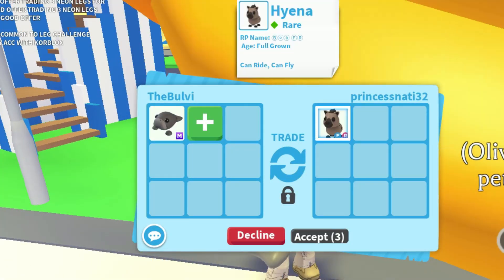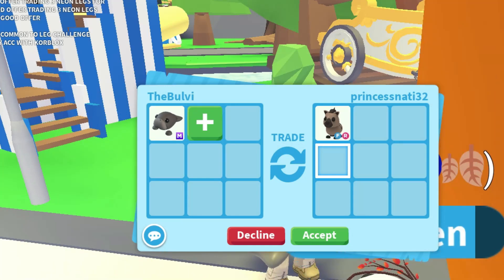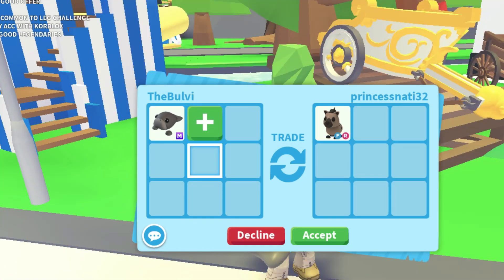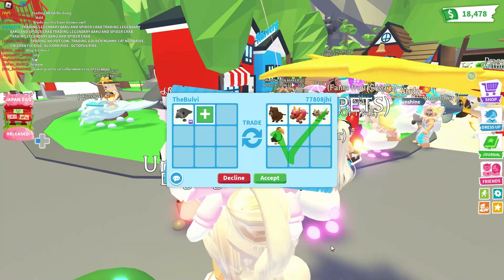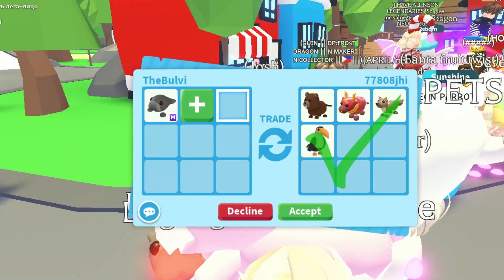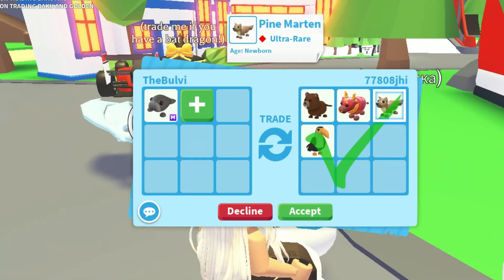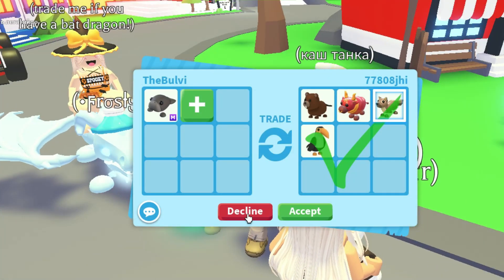Princess Nanny is actually offering a hyena rare — it's full grown. The name is Bob Fly Ride. And 7808 is offering a bunch of random pets — some rare, some ultras, some not in the game anymore. I'm going to pass on this one, though. Thank you.